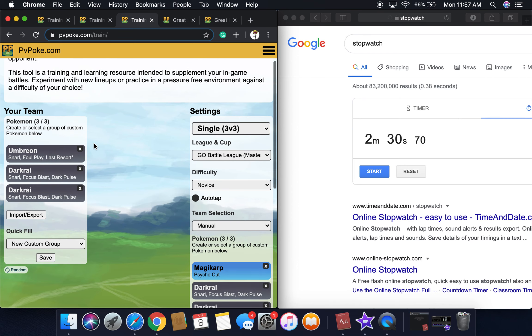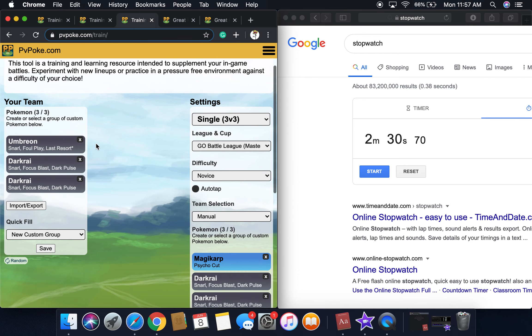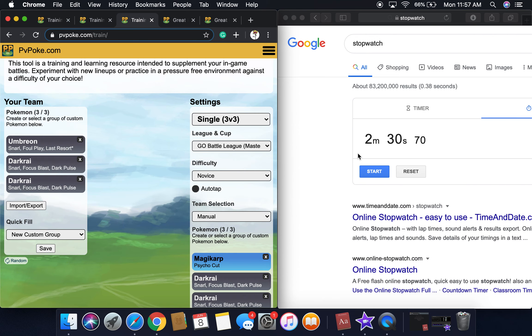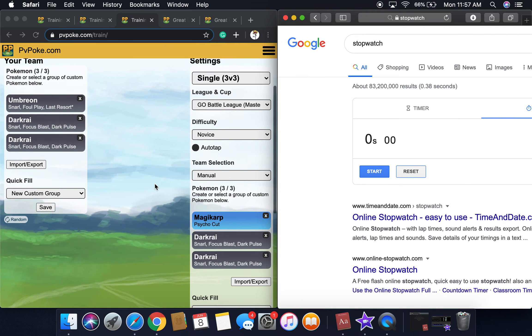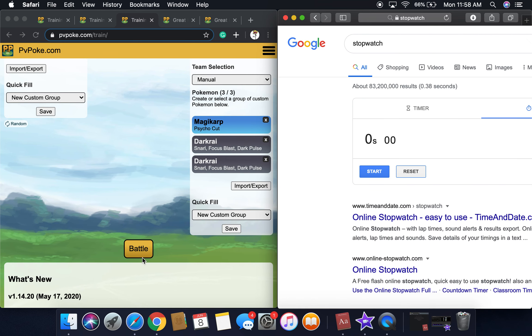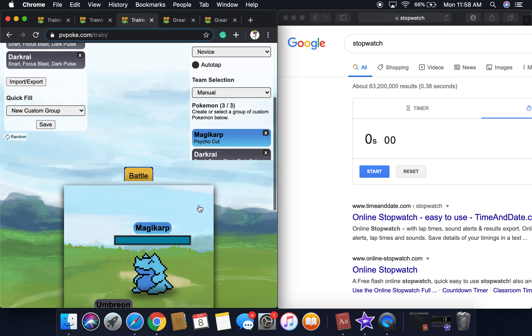And now for the final test — this Magikarp has Psycho Cut, which is going to be doing absolutely no damage to Umbreon. Umbreon is going to tank its way throughout the entire battle.